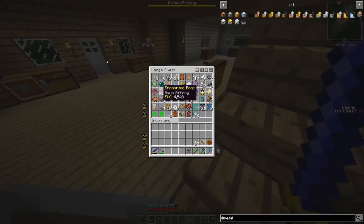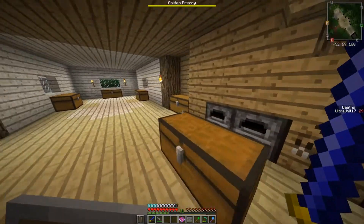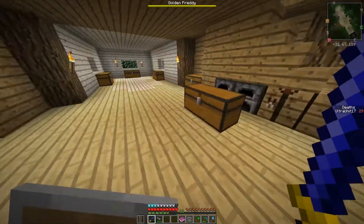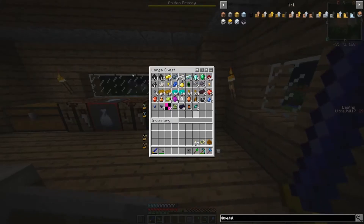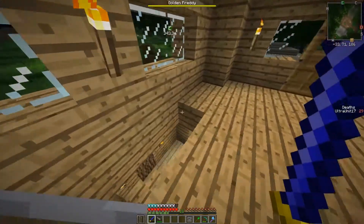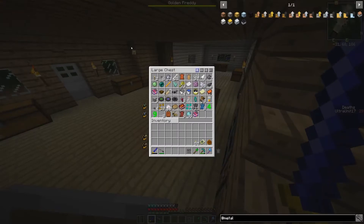Do I have any enchantments? Any Efficiency 1? I'll put Efficiency 1 on it. We don't have an Anvil — right, I'm remembering now, because this same exact thing happened. We can't make an Anvil because we don't have that many materials. Yep, it's all coming full circle now.